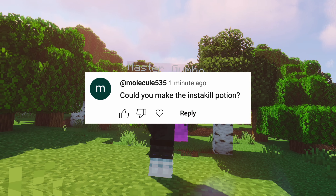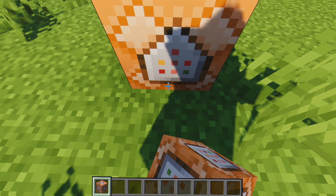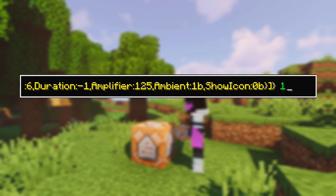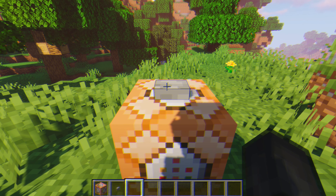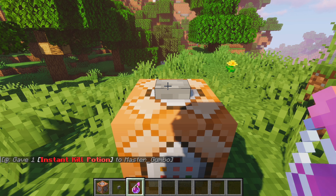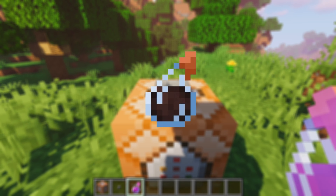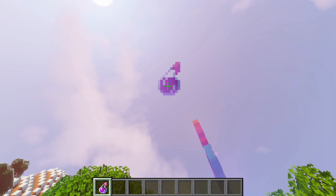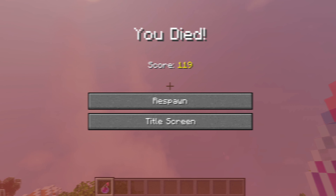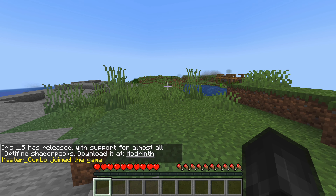Now things step up a whole other level with an insta-kill potion. If I grab that command block from earlier and paste the insta-kill command into it, as soon as I power the command block with a button, I will get an insta-kill potion — a potion capable of instantly killing a cow, a warden, or even a person in creative. This potion is so fun to use that I decided to hop onto my friend's server and troll him.